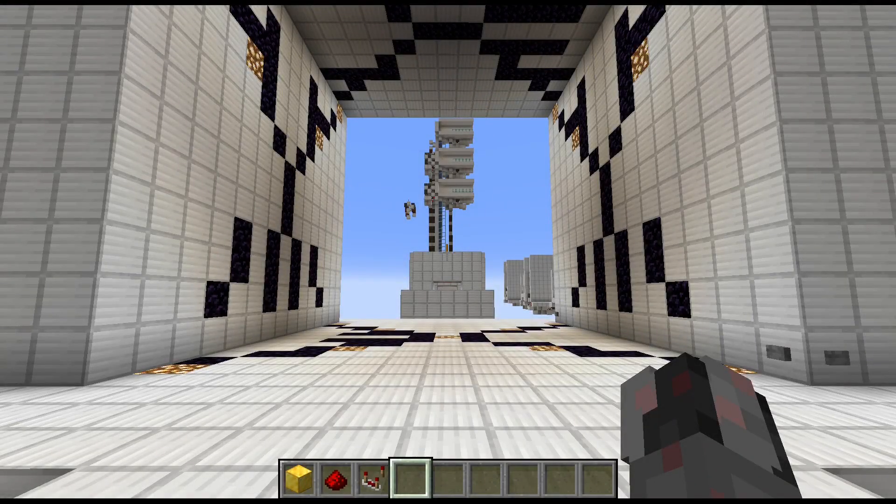Hello everybody, my name is Walter, and this is a quick addendum to the tutorial of my 13x13 double-wheel door I released quite a few years ago. I was made recently aware that this design apparently has a little bug that makes it directional, and it doesn't work properly as shown in the tutorial when built in the north-south orientation.